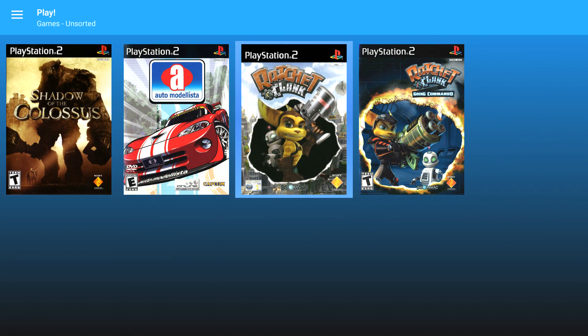Next up I'm going to do Ratchet and Clank, and this is pretty much going to be it for the video because nothing really starts. If you know of a game that does work within this emulator, let me know in the comments below and I'll give it a try. But as you can see, even the Sony Computer Entertainment America presents screen is at about 2 FPS — really, really bad performance.